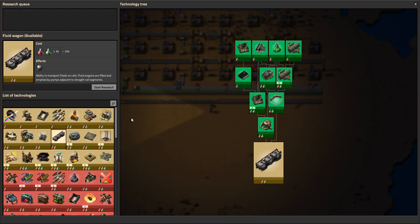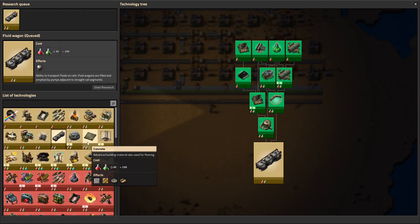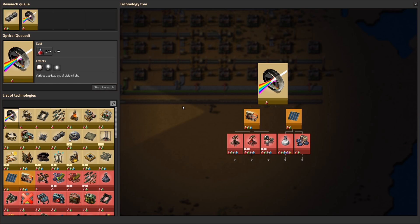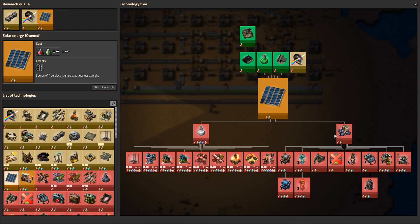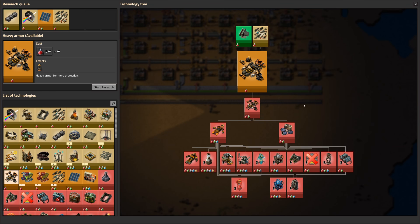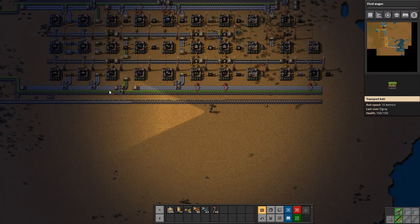Let's get some fluid wagons in case we want to transport the oil by train. But we could also just transport it in by pipe - that could be an easy way to do it. Let's see, anything else we want to get out. Maybe start to research solar so we can start to get some power armor among other things. And let's go into modular armor so we can increase our movement speed.